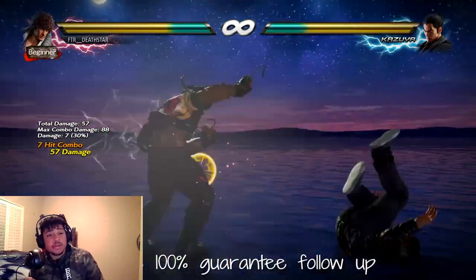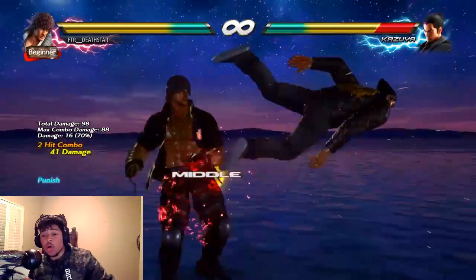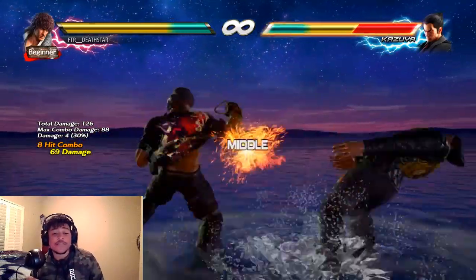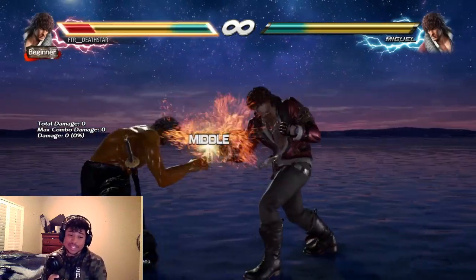When you stop your combo and anyone goes for a spring kick right then and there, you press Savage Dance 1+2. This is all guaranteed — 100% guaranteed. I tested it a million times. You can test it yourself and you'll find the same thing. It's guaranteed.